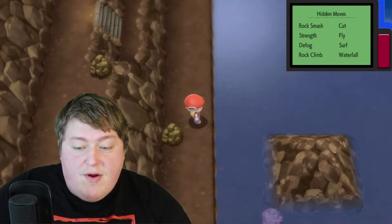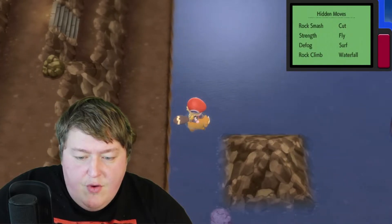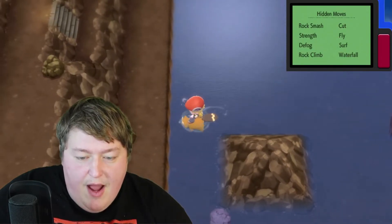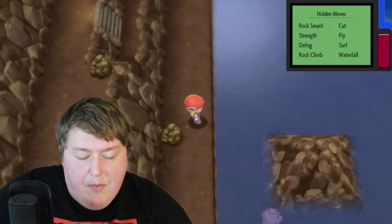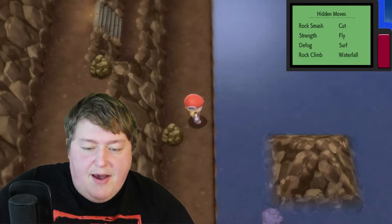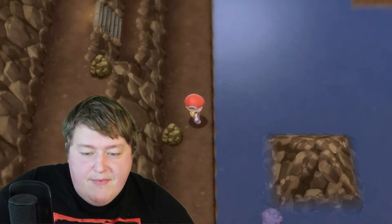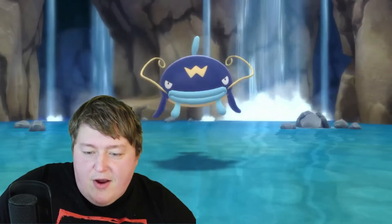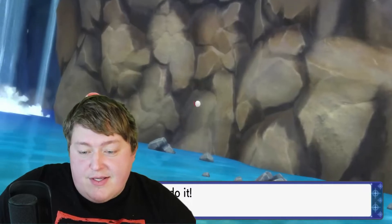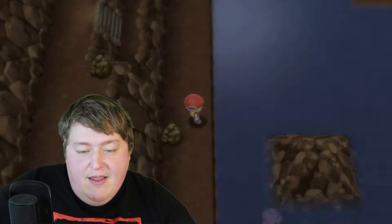This spot here should be the correct spot to find the Feebas. If we also count — I'm going to hop into the water real quick — it's one, two, and then sort of like three because we can surf down away from the rock. Based on our math, this should be the correct spot. This should still be the correct spot, so we're just going to go ahead and use our rod and see what we get. We're going to keep our fingers and toes crossed. We got something — we got ourselves a Wiscash. Now, keep in mind, there are going to be other Pokémon on these squares, so this could take a little bit of time. We're not going to give up — we're just going to keep going because, according to the information we have, Feebas should be here. It's another Wiscash.